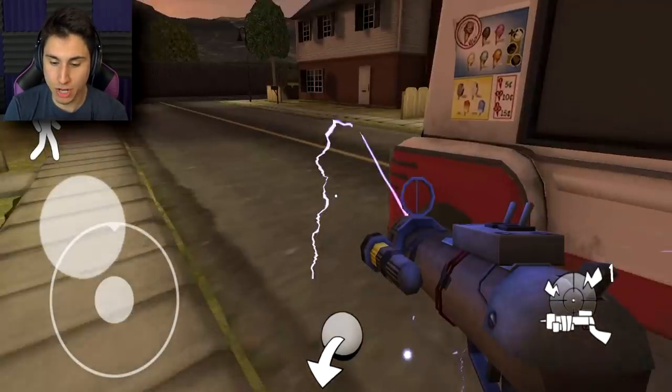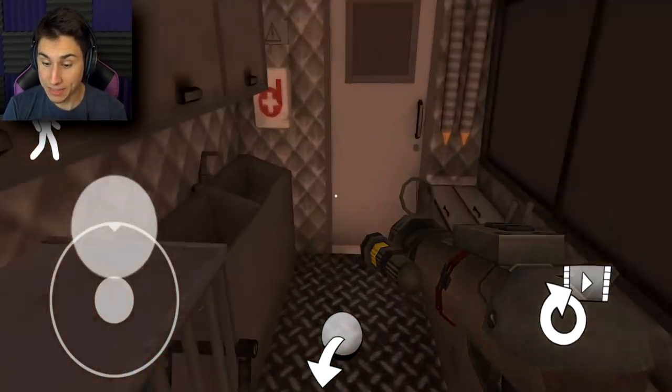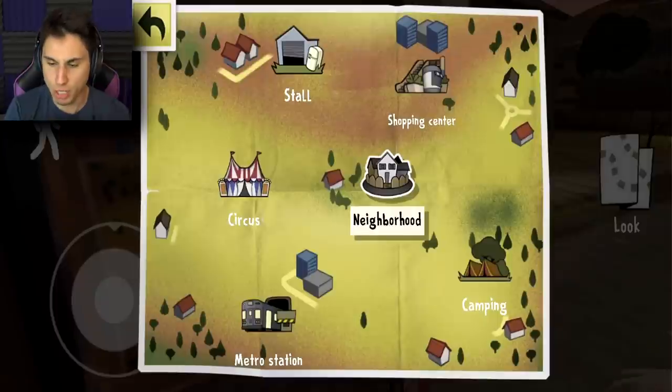The next thing we have to do is get the electro gun and shoot the little lock off right here. Now we can break in and say hi to Mike. Okay, enough around - we got a mission to do.